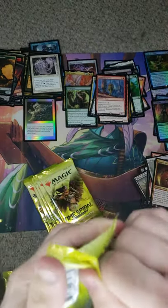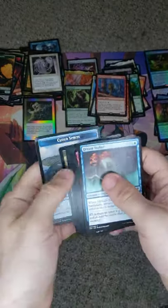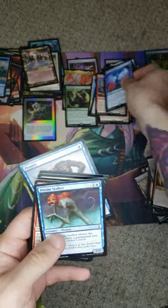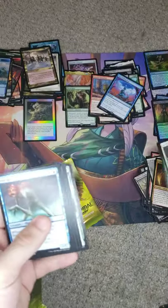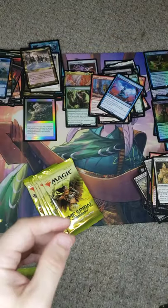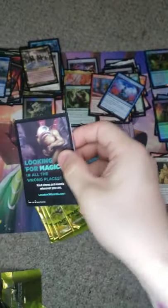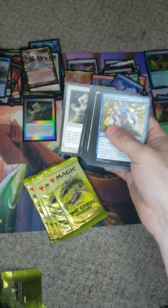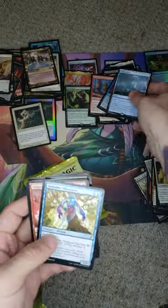I hope you've enjoyed this with me as we went through it — I had a lot of fun opening this for you guys. Our Teferi's Moat Ascendant. Pact of Negation — there's our Pact. I guess this is a Pact box because I've seen a lot of Pacts. Some Guides. We got Griffin. There's our non-foil Path to Exile, and a Tolaria West, which is nice.